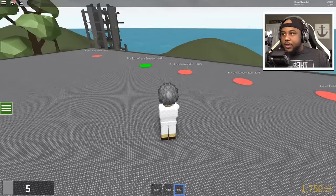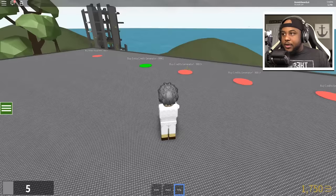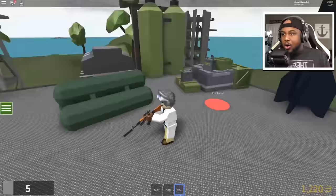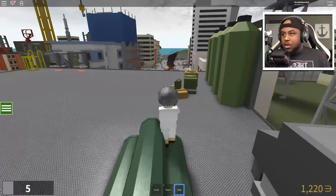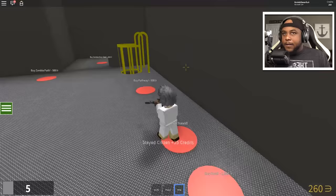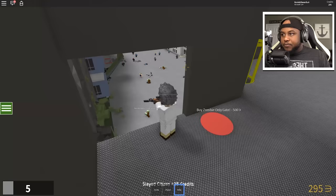Pathway, walls, zombie only gate — the extra credit generator, military equipment. We got some things to get — ladder to roof! By military equipment — whoa! Let's get the walls going, and then the zombie only gate. That's gonna cost us.